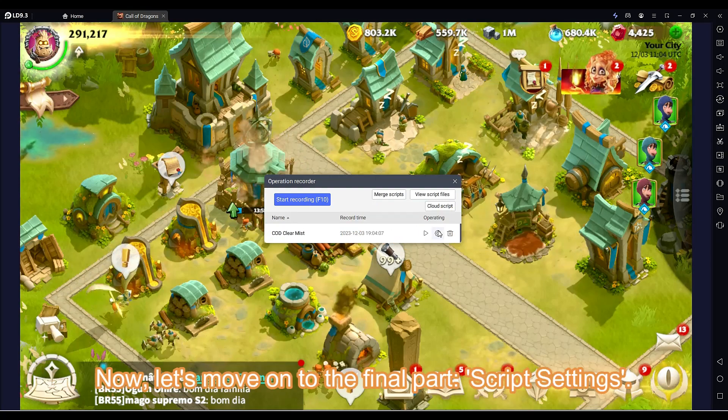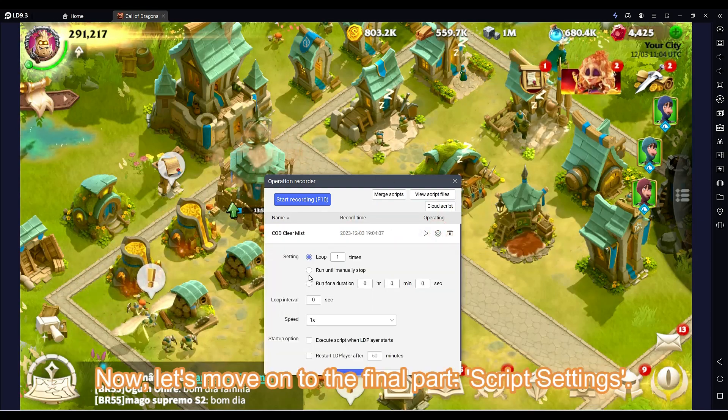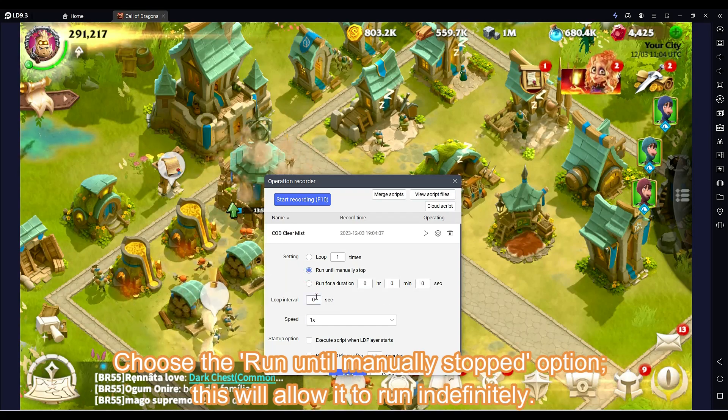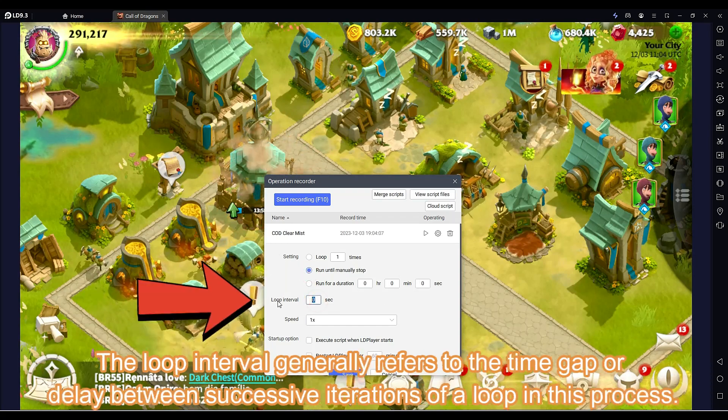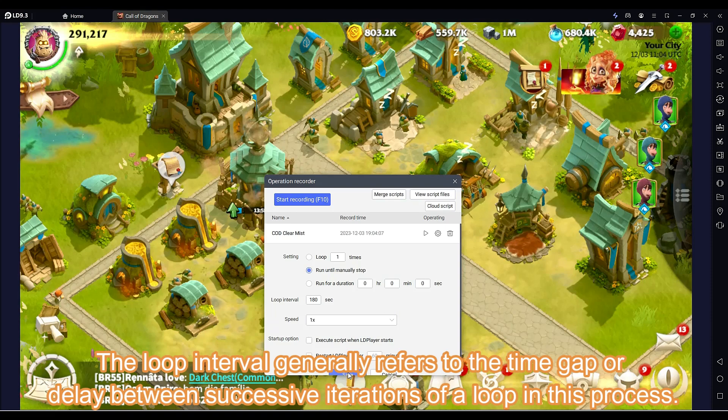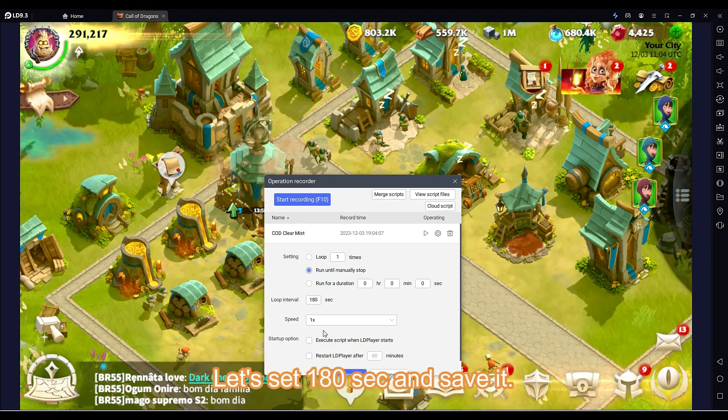Now let's move on to the final part: Script Settings. Choose the Run Until Manually Stopped option — this will allow it to run indefinitely. The loop interval refers to the time gap or delay between successive iterations of the loop in this process. Let's set 180 seconds and save it.